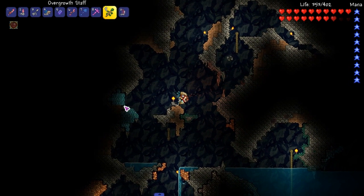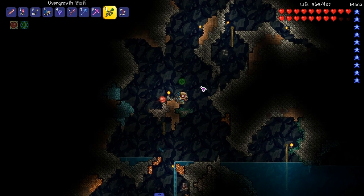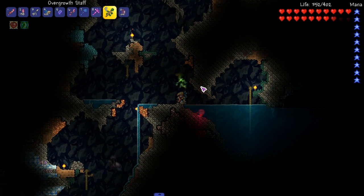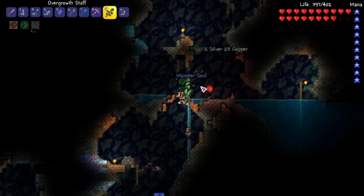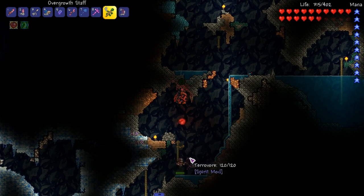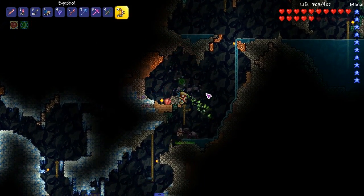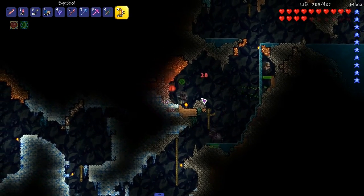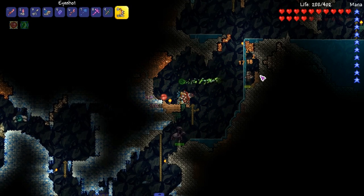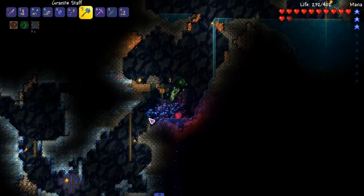And then we got the Overgrowth Staff. This is a summoner staff — look at that, woah! Get 'em. It's pretty nice to get early on for a summoner. They're supposed to drop their head but I don't think that's in the game yet. Kill 'em! Oh my god, this thing does no damage to these guys. I guess we get to use the Granite Staff — this thing is pretty damn hard.